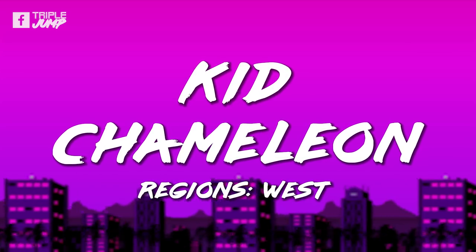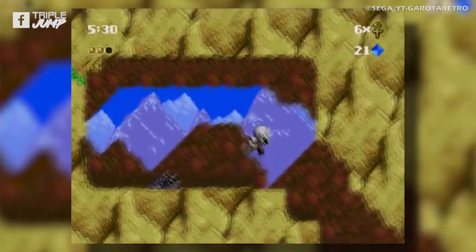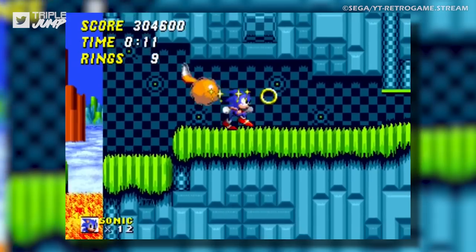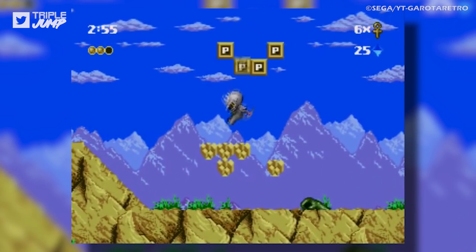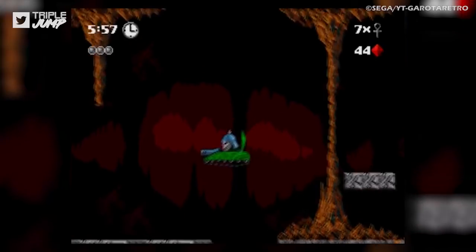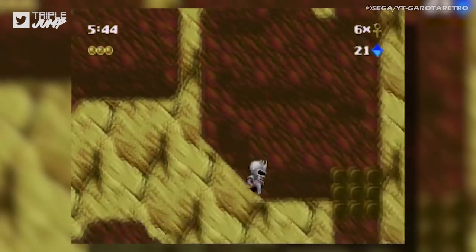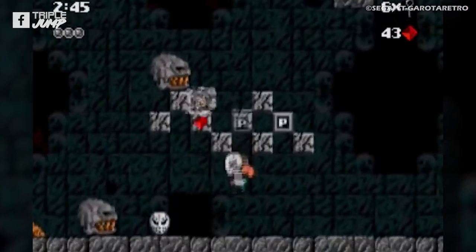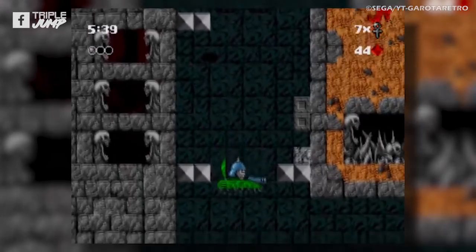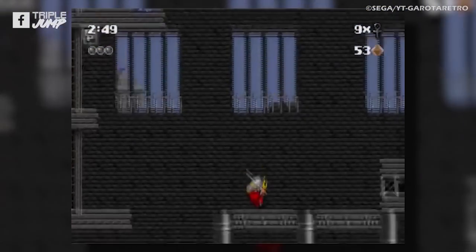Number 46: Kid Chameleon. If you disregard the existence of most platformers ever made, Kid Chameleon is one of the best platformers ever made. In this reality, it's an easily forgettable attempt at a mascot platformer on a system that has plenty of better ones. You play as Casey, also known as Kid Chameleon, because he gains superpowers whenever he wears masks — just like a chameleon. The power-ups don't make the gameplay much more exciting — they give you projectiles or let you smash through walls. It's a pretty basic and, frankly, very ugly game. If you do enjoy it, there are more than 100 levels, which is either very generous or far too much.